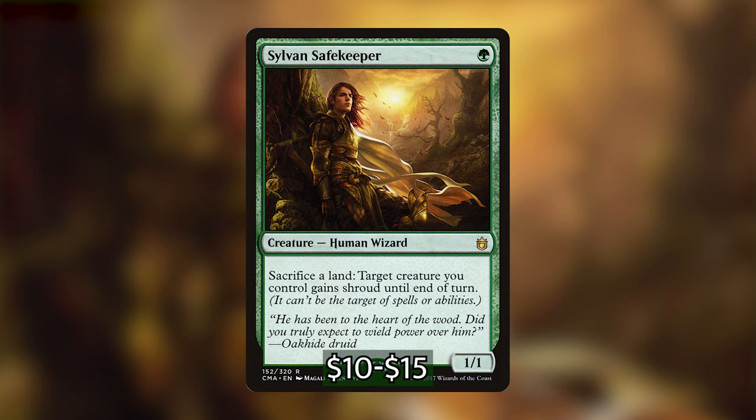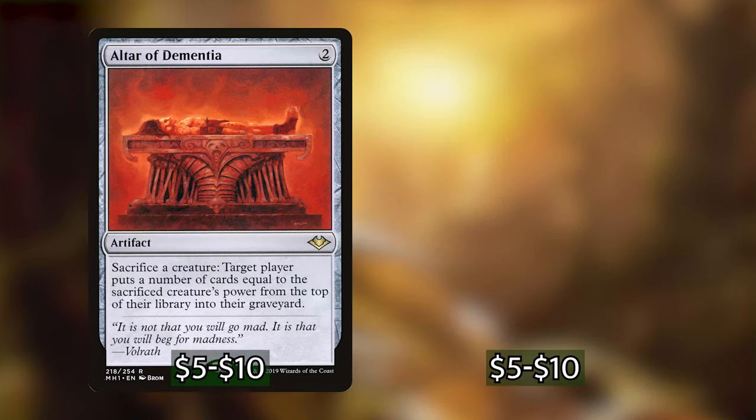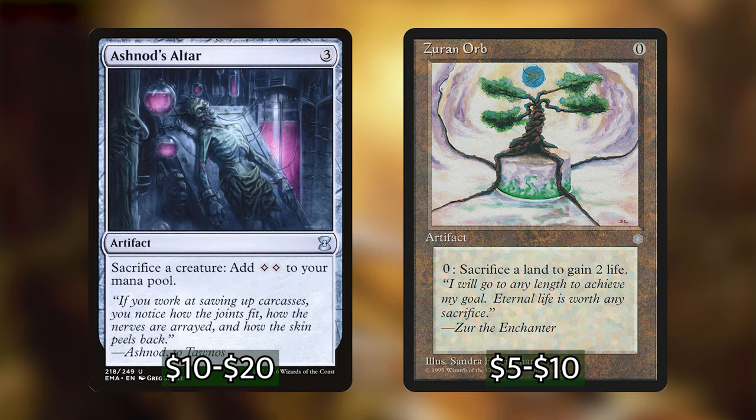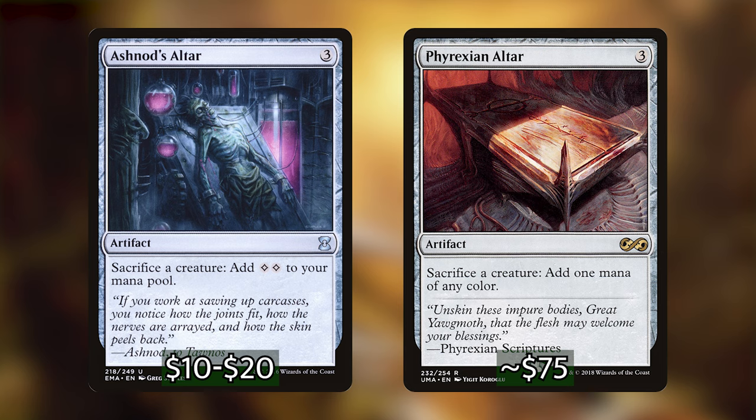The rest of our sack outlets are artifacts, which is really difficult for our deck since there are no artifact tutors in green. The best two are Altar of Dementia and Zirran Orb. Altar of Dementia lets you mill everyone out really easily by just keep sacrificing. Zirran Orb is free to play and whenever you sacrifice a land you gain two life, so with the loop you gain infinite life, which can essentially lock opponents out if they can't deal with your life total. We also have Ashnod's Altar and Phyrexian Altar — both expensive, especially Phyrexian Altar — providing infinite colorless and infinite colored mana respectively.